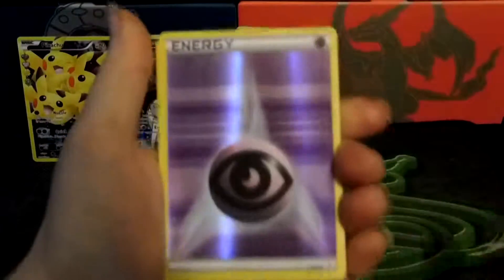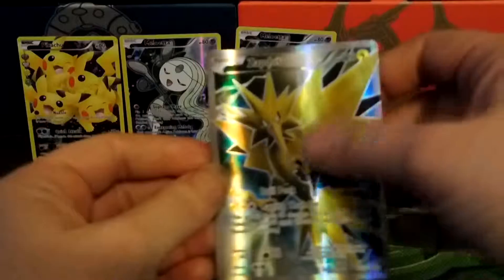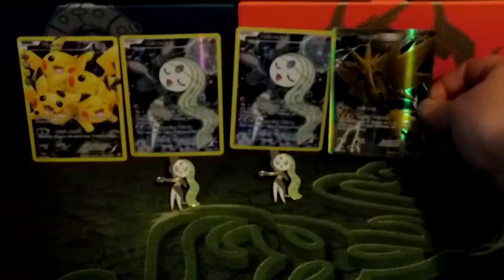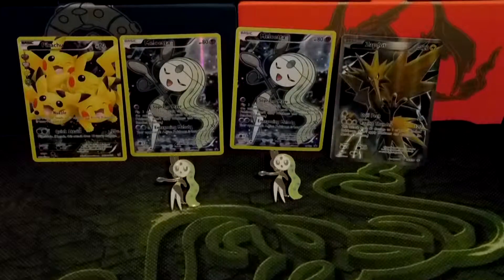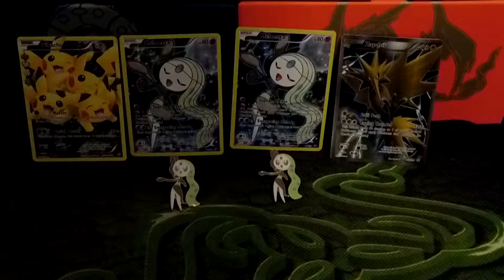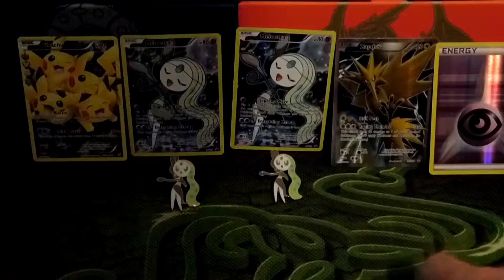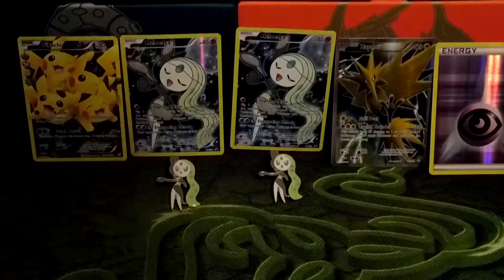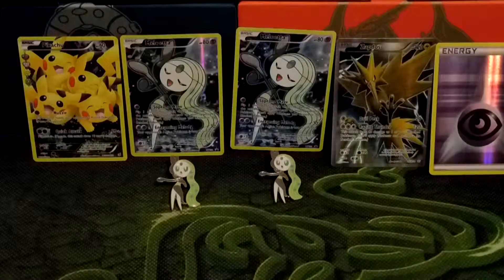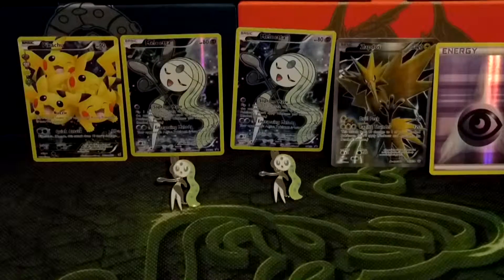Pikachu. What's that? That's a Reverse Psychic Energy. Never pull the Zapdos. Which brings us down to the final pack.